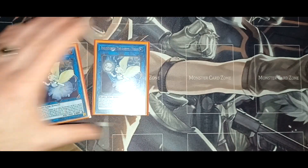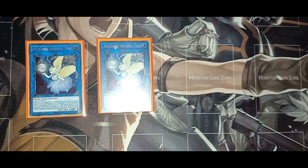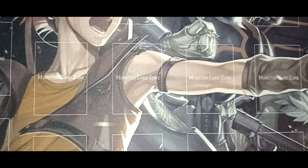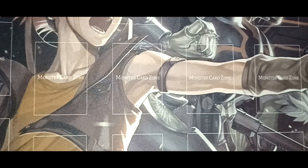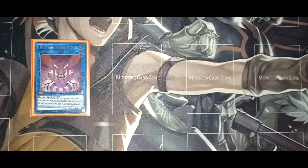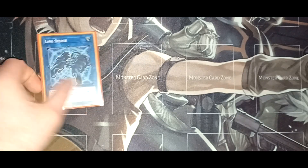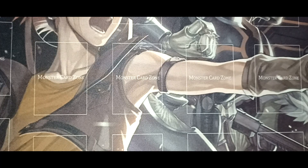Now for the link monsters: Protector of the Agents Moon is great — on link summon you can send Sanctuary in the Sky or a card that mentions it from your deck to the graveyard, and if you have Sanctuary in the Sky, you can add Agent of Mystery Earth from your deck to your hand. You have one copy of Apollousa Bow of the Goddess, Celestia Field, Knightlord Parshath, and Herald of Mirage Lights — when a spell, trap, or effect is activated, you can send a Fairy-type monster from hand to the graveyard to negate and destroy it. One Link Spider for the Mystic Shine Balls, one World Chalice Guardragon, and one Salamangreat Almiraj.